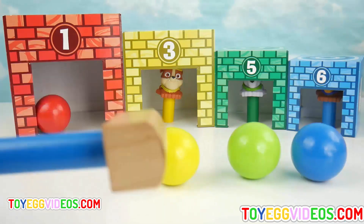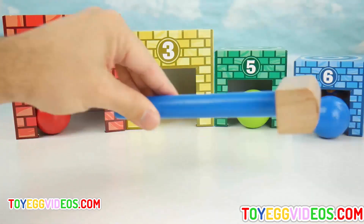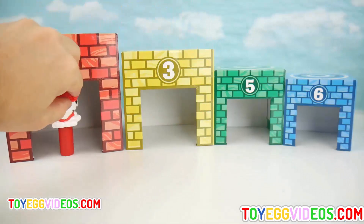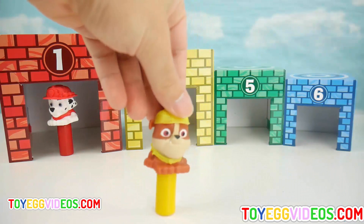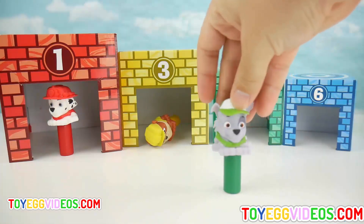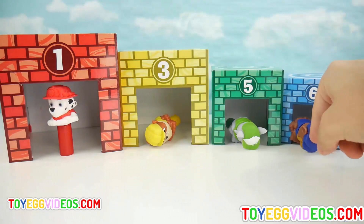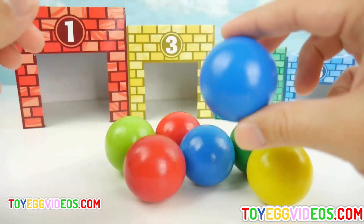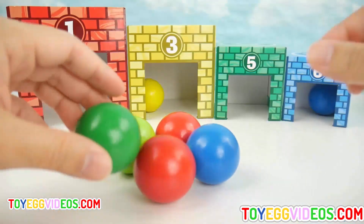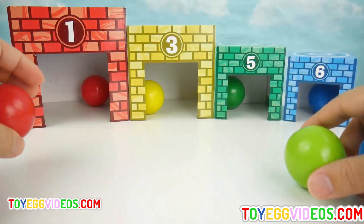Red house. Yellow house. Green house. Blue house. Which house does this one go into? This one — red. Which house does this go into? This one — yellow. Which house does this one go into? This one — green. And which house does this one go into? This one — the blue house. Which house does this one go into? The blue. And which house does this one go into? This one — the yellow. And where does this one go? In this one — the green. Which house does this belong? That one — the red.